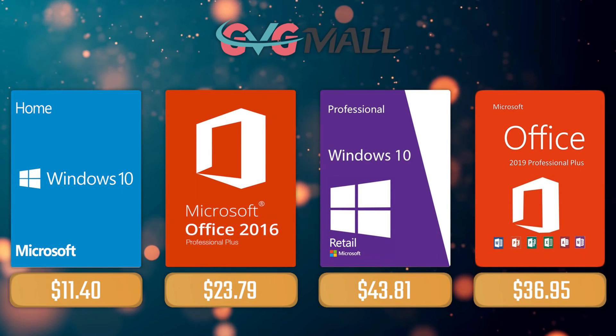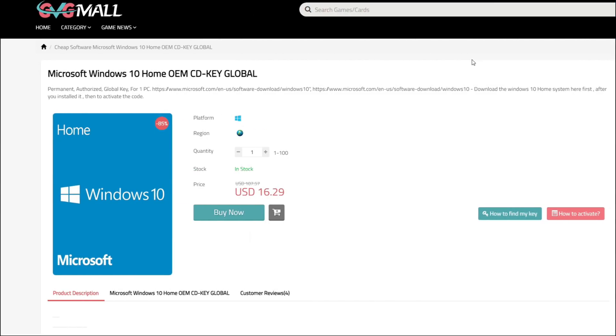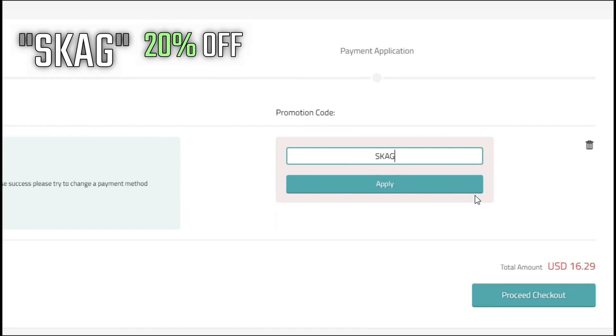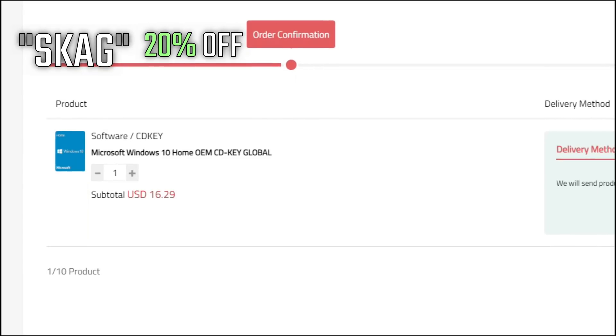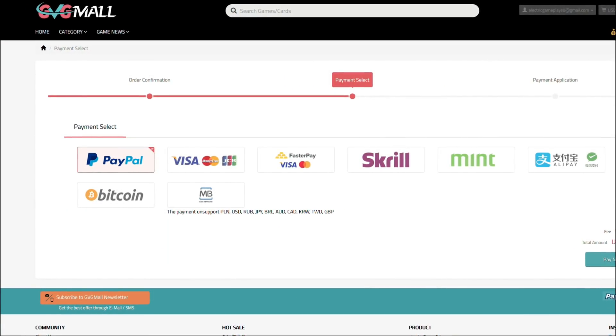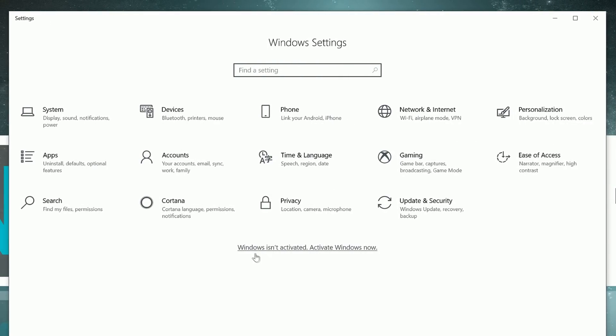Today's sponsor is JVG Mall, where you can acquire your Windows 10 Home serial key for only $16. Using my SKG discount code will get you 20% off, making it only $11. After payment, you'll receive the key in your account, and after getting it you simply need to enter it in your Windows settings and you'll have an activated system.